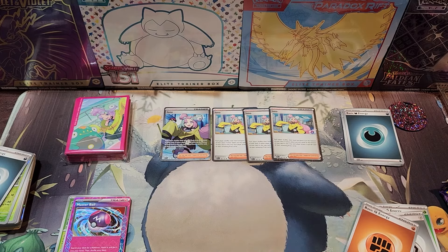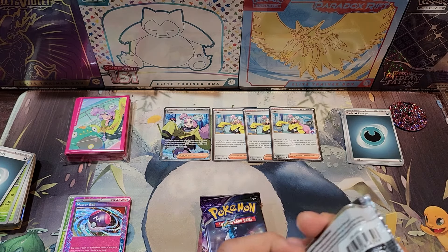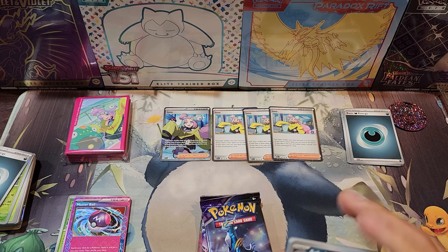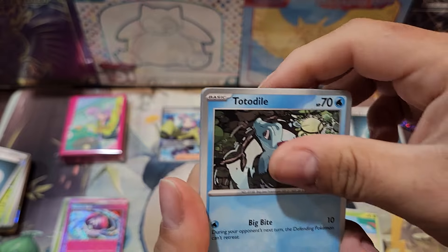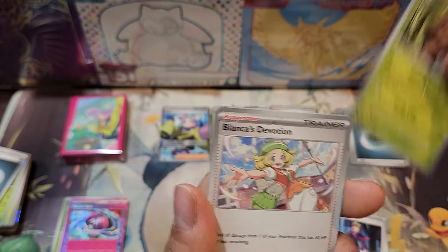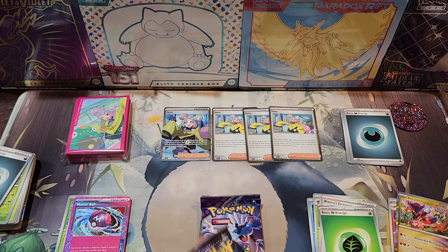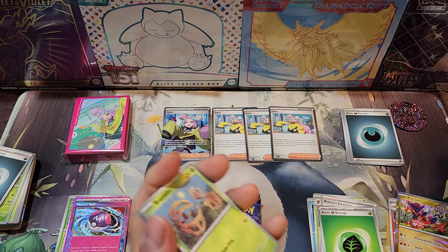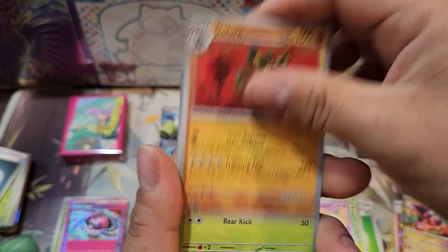So that's from our first Build and Battle booster packs. The Cyrus and Clara didn't do that good, but for the IONO, seeing that the IONO supporter card seems to be a really very good card to use in decks, I'm guessing this IONO might actually do pretty well. I'm not sure if it's going to do as good as the Marnie. I just started Pokemon about a year ago. Let me know guys — some of you who have done this for years — what do you guys think about the IONO Premium Tournament Collection box? Do you think it's going to hold some value in the future?